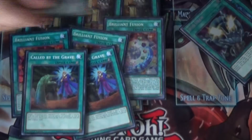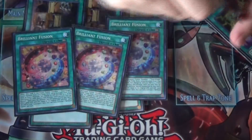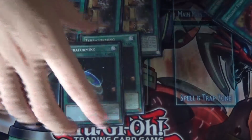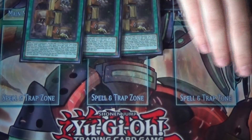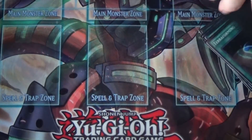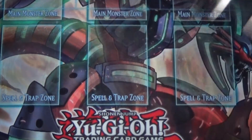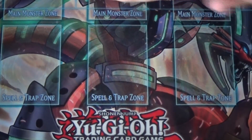That's it for the spell cards. I think these spells are close to optimal, though I do think Soul Charge over Iron Draw is a little better and I may end up making that swap. Lastly for traps, I only run six.